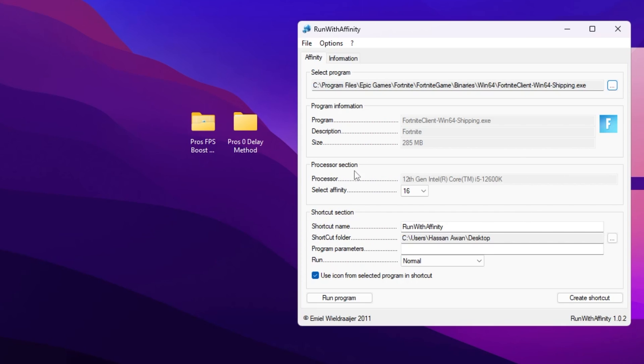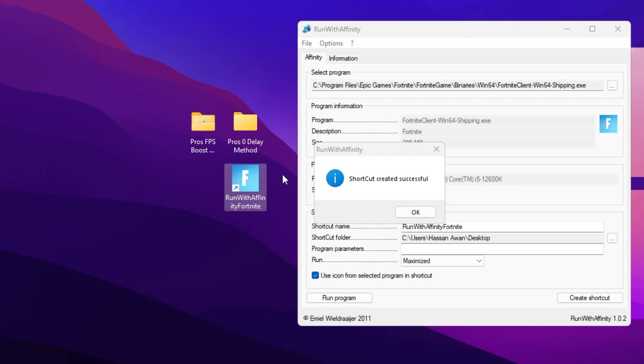This will automatically detect all the settings of your Fortnite. Go to the Processor section and find the highest available thread of your CPU — click the dropdown and select the highest number available. Then go to Shortcut Name and type 'Run With Affinity Fortnite'. Go to the Run option, click the dropdown and set it to Maximized for running Fortnite on highest performance.